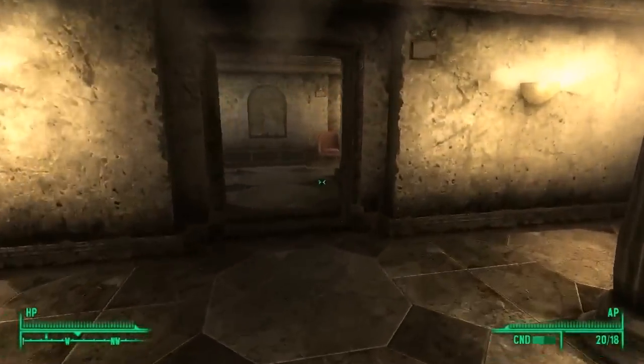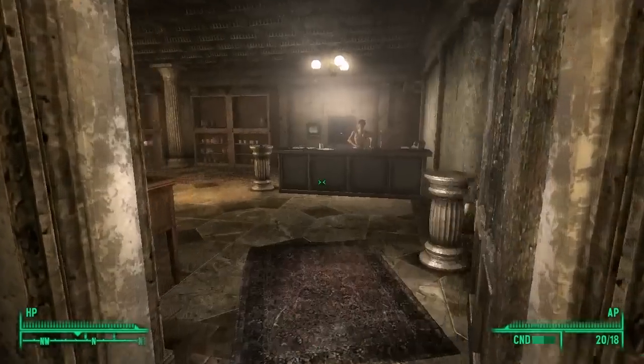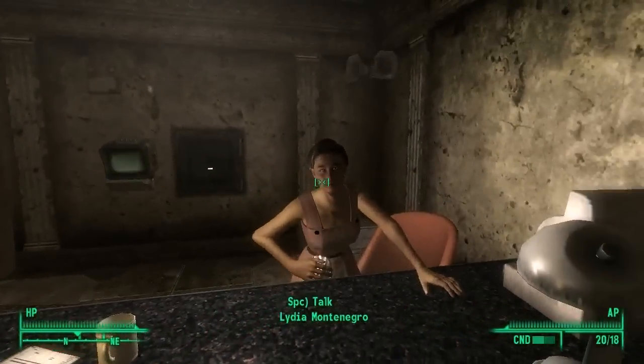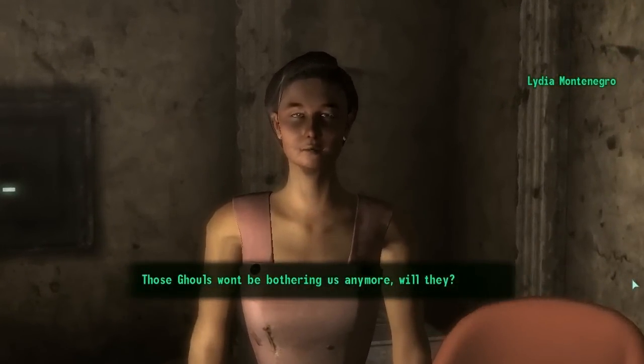Fallout 3 gives you a massive number of options in how you can play the game and traverse the wasteland of Washington DC. Everything from stealth to running and gunning, fighting with your fists to using miniature nuclear options — nearly everything is an option.